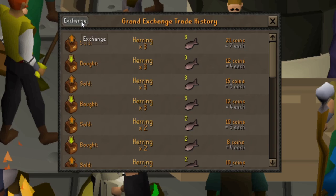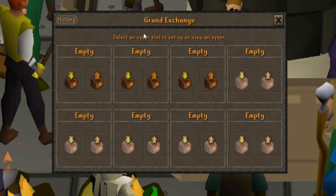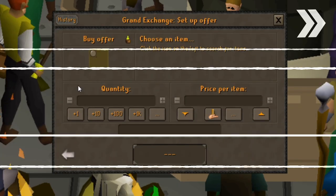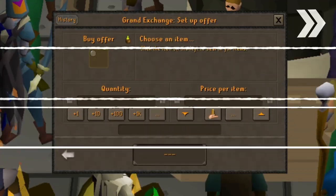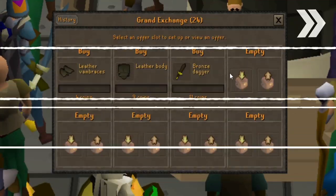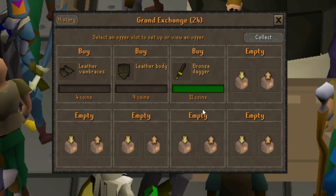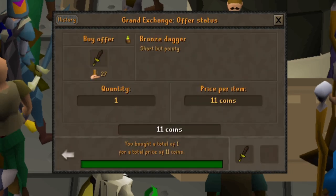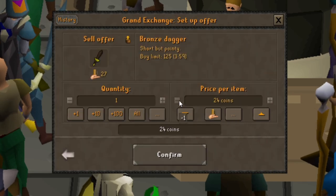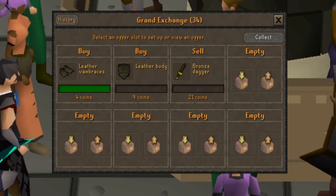Now I'm going to try to snipe some items: the leather vambraces, the leather body, and the bronze dagger. I haven't even closed the screen yet and the bronze dagger bought! Let's go ahead and sell that. These leather vambraces just bought too. I'll give you another update somewhere between 50 and 100 gold.